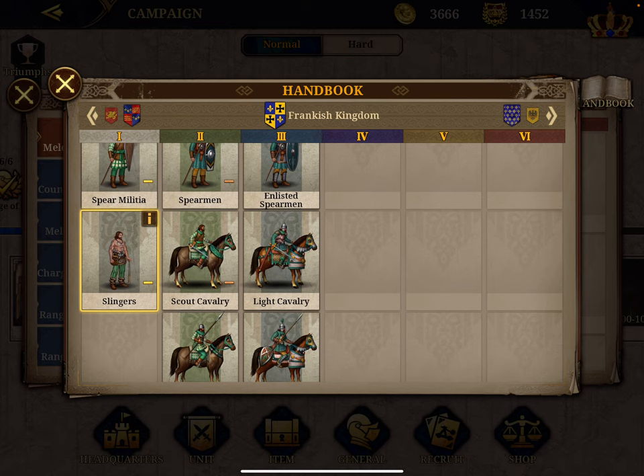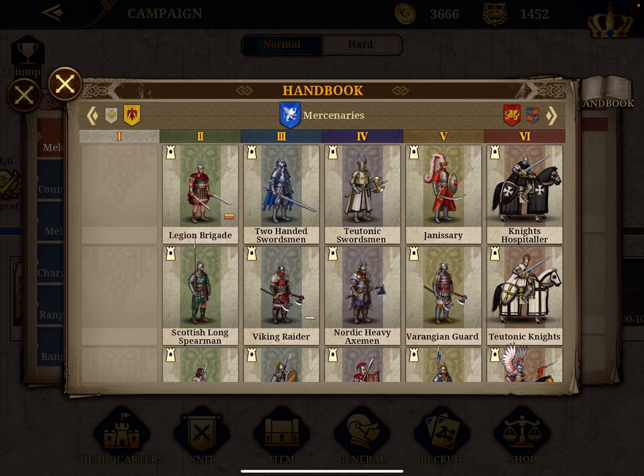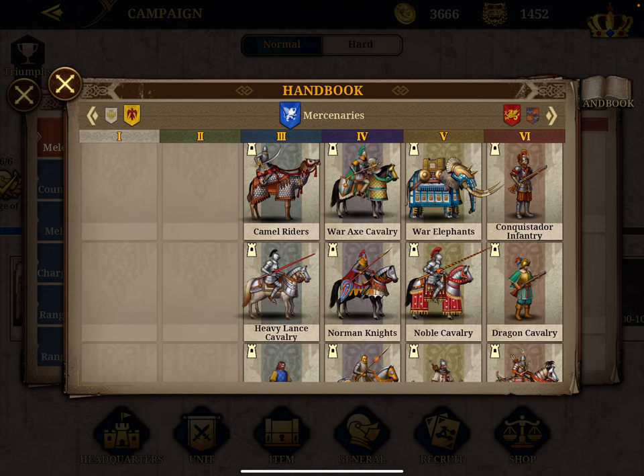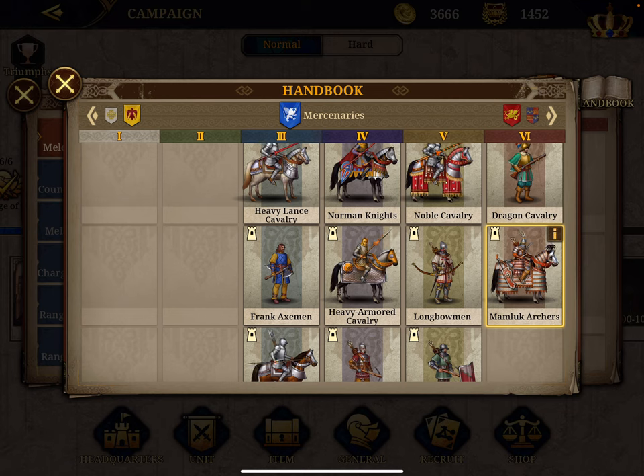Now let's go to range cavalry — archers on horseback, but they count as archers, not cavalry. Number one: the Mamluk Archers, a level 6 unit with a stellar 160 combined score and 110 attack — the highest attack in all archery — and 50 defense, which is poor as usual. They have 10% extra damage, a 65% chance of dodging — the highest dodge in the category — they ignore 5% of defenses, and recover one mobility point if mobility remains after attacking. Range cavalry is best against counter infantry, same as range infantry.